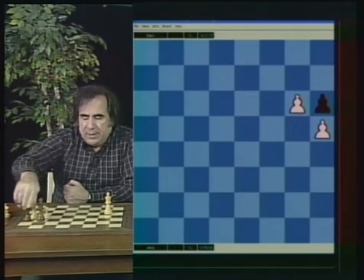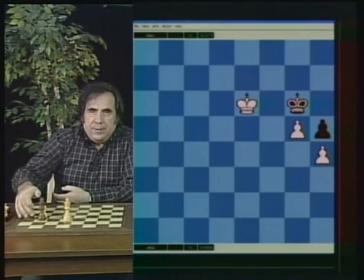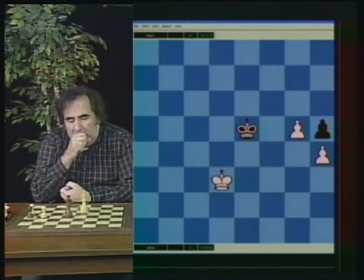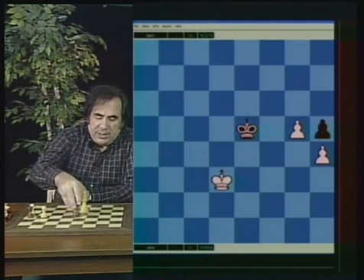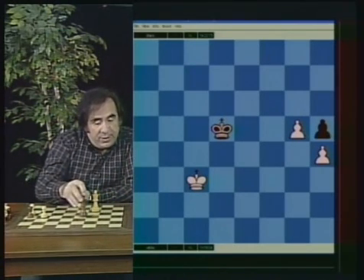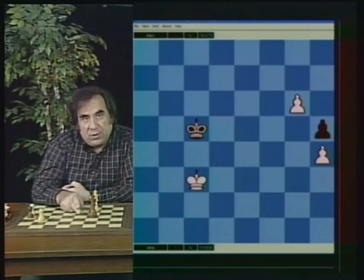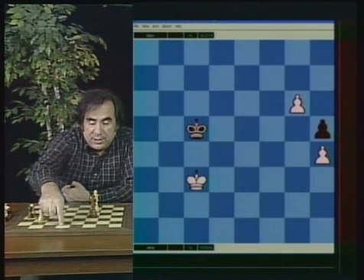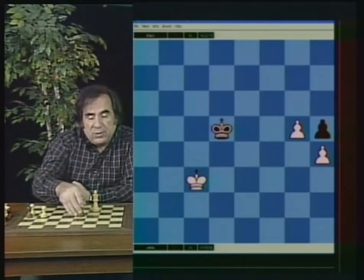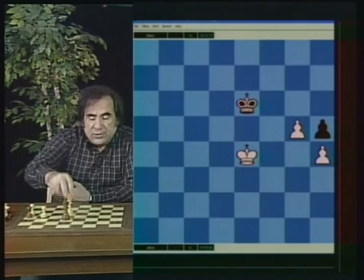Here is the position. White has a protected passed pawn and an extra pawn — it's an easy win no matter where the kings are. White goes King e3, King e5, King d3. Eventually after King d5, white goes King c3. Now they're gonna come around, and black cannot play King c5 because after g6, the rule of the square applies — the king is not in the square. Black loses. So black has to come back, and then the white king penetrates and eventually wins the game.